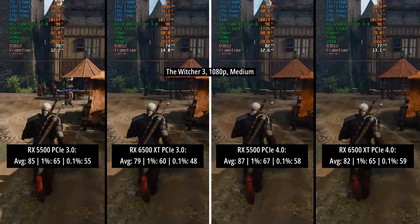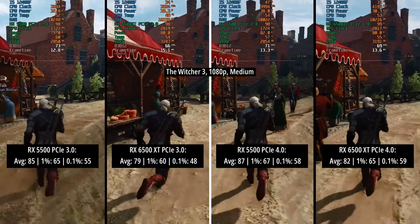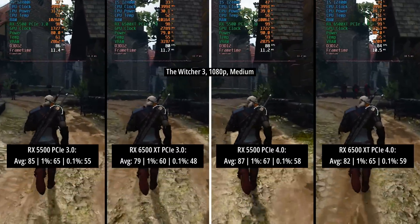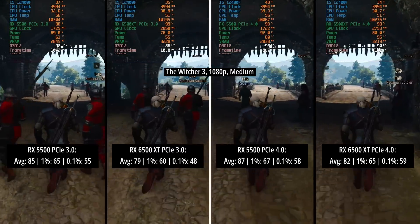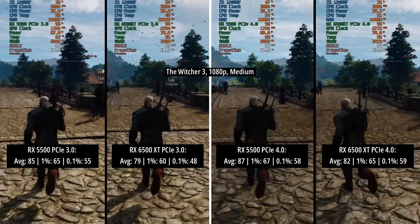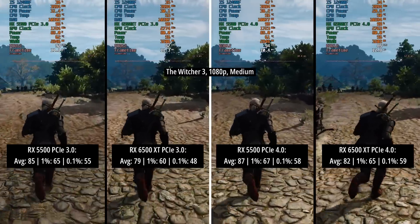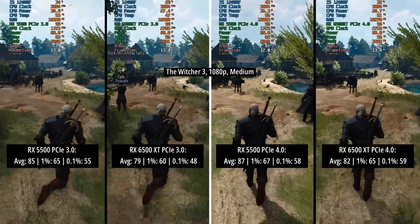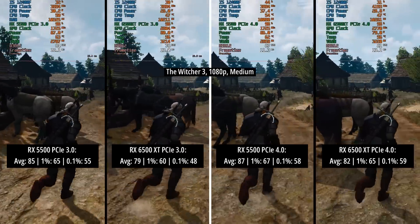First up we have The Witcher 3 at 1080p medium. For the PCIe 3 results on the left side of the screen, the 5500 — the older card — was faster with 85 FPS on average compared to 79. On the right hand side, the PCIe 4 results, the 5500 was again faster than the 6500 XT. The fastest card of the day here in The Witcher was the 5500 in PCIe 4 mode with 87 FPS on average, which was 2 FPS above the same card in PCIe 3 mode.